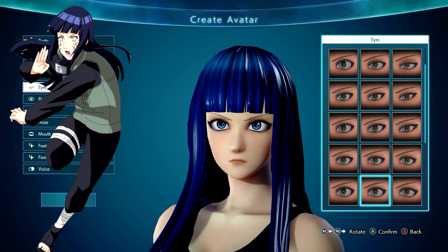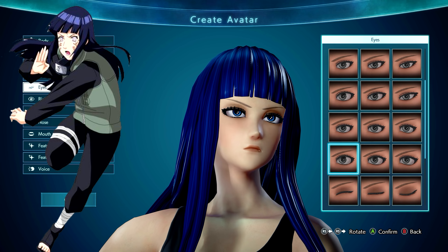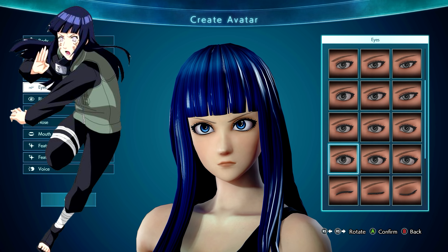Hinata has kind of a circular, very rounded eye. This is pretty close to what it is, but we'd like bigger if we could. I think this is the best option you have. The eyelashes are a bit too thick for what we want and they go all the way around, which is not really what Hinata has, but again it's about the closest option we have.